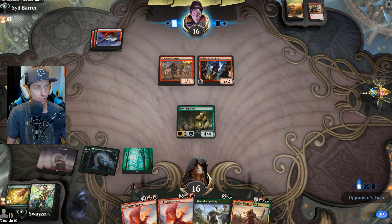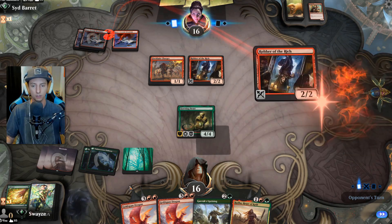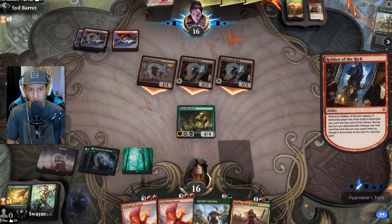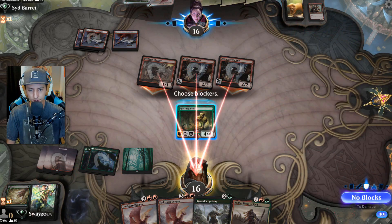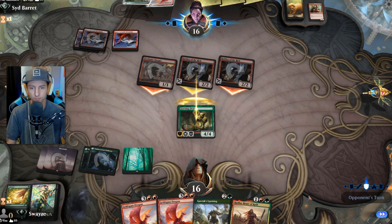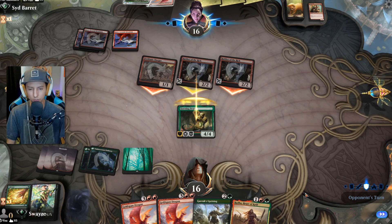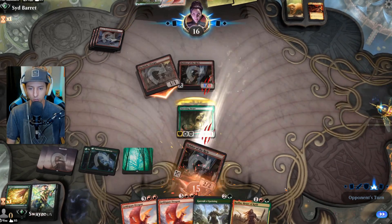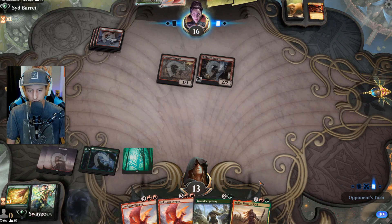The opponent could play an Ember Cleave if they have it, but nope — they're going for another Robber. I like that. Only four mana available — could be a Rimrock Knight or Infuriate. Oh, Infuriate, I see.